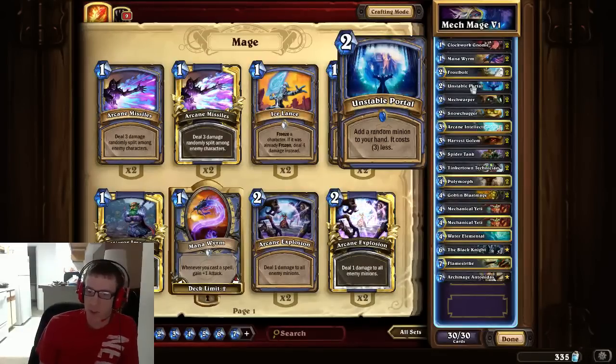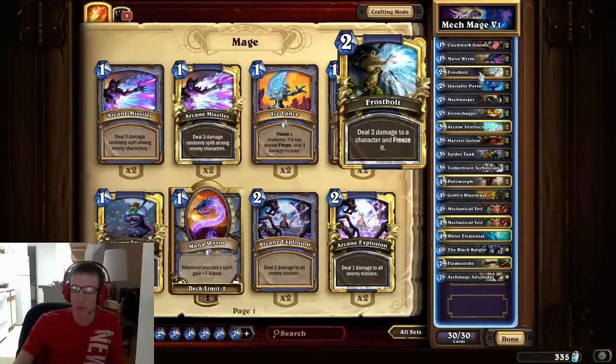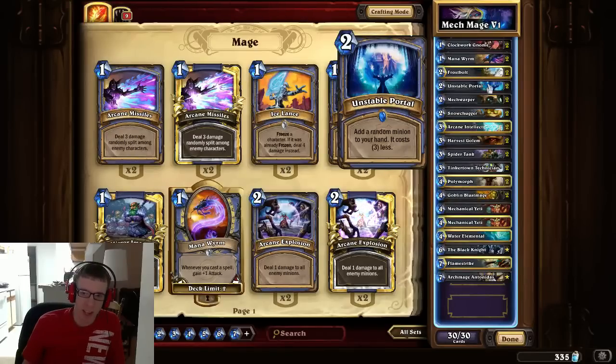Unstable Portal — this card is completely broken and will most likely be nerfed at some point. I think it'll probably be nerfed to say 'add a random minion to your hand that costs 2 less' instead of 3 less. I can see that being a nerf.